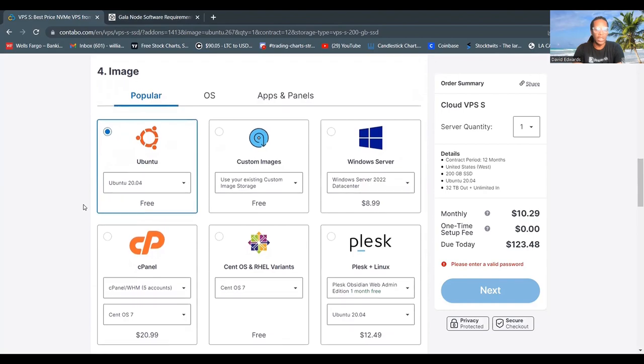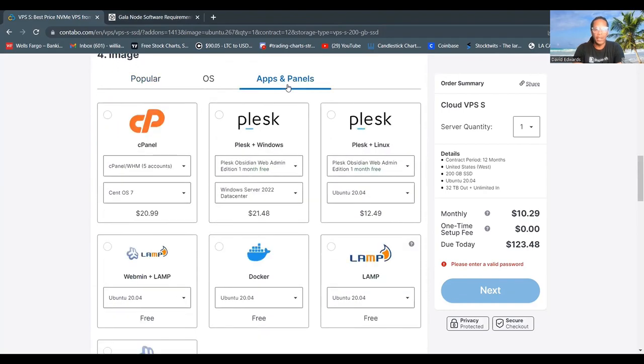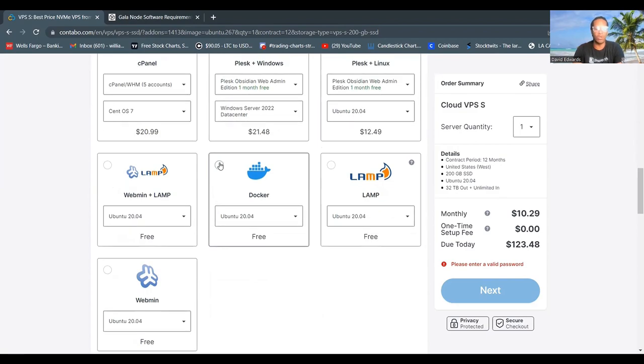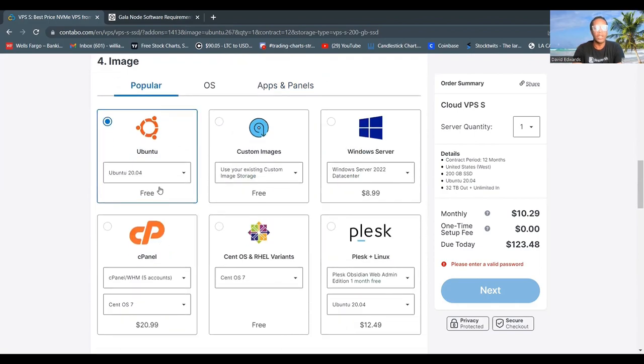Now we're going to choose the operating system. In the apps and panels section, you can choose Linux Ubuntu and it will come with Docker installed for free. If you want to skip the step of installing Docker, you can do so. I'm going to go with the traditional way and manually install Docker, so I'll use Ubuntu version 20.04.